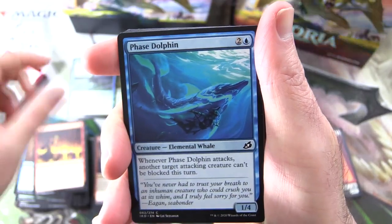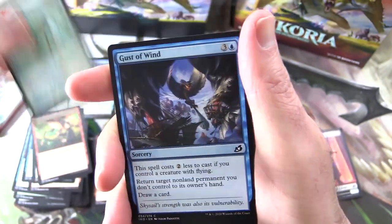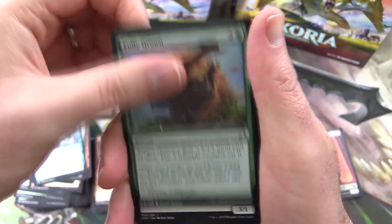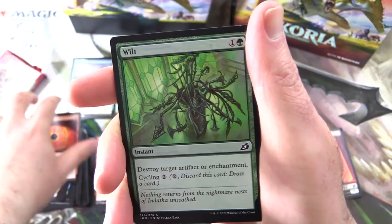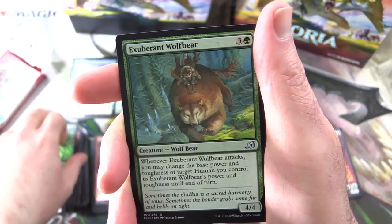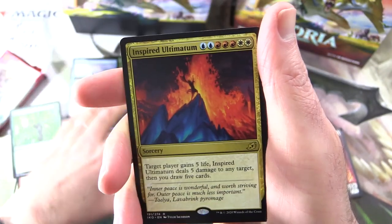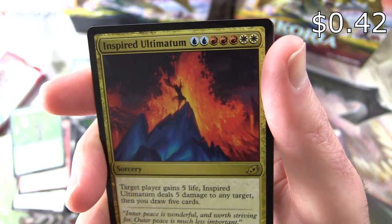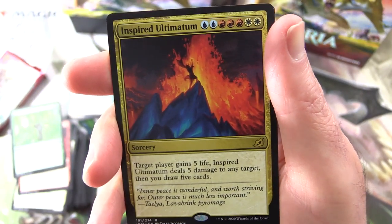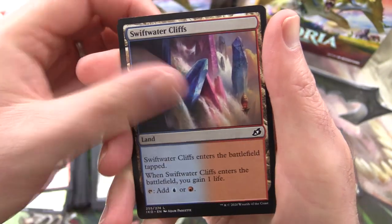Next pack: Blazing Volley, Phase Dolphin, Corpse Churn, Forbidden Friendship, Adaptive Shimmerer, Gust of Wind, Fully Grown, Savai Sabertooth, Fire Prophecy — that's a nice one in foil — Wilt, Exuberant Wolfbear, Escape Protocol, Chittering Harvester. And the rare is Inspired Ultimatum — Sorcery for 4 and 7 mana. Target player gains 5 life, deals 5 damage to any target, then you draw 5 cards. Nice. And a foil decliffs card and one of these little punch-out cards.